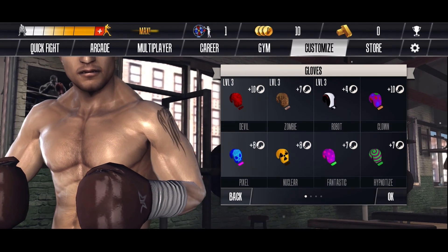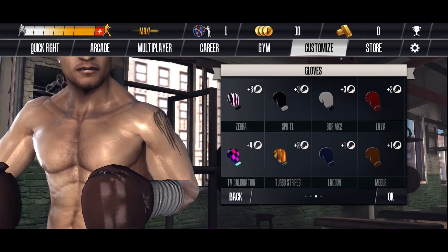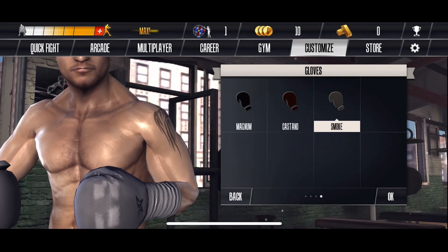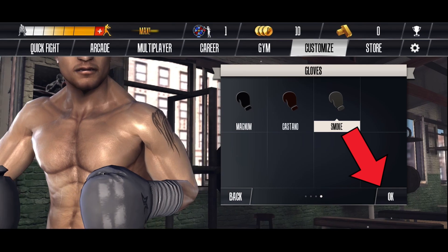Select the gloves you want for your boxer. Make sure that you have already purchased the gloves before selecting. Once you have selected your desired gloves, tap on the OK button located at the bottom right corner of your screen to confirm your selection.